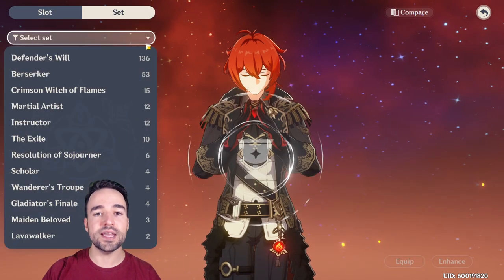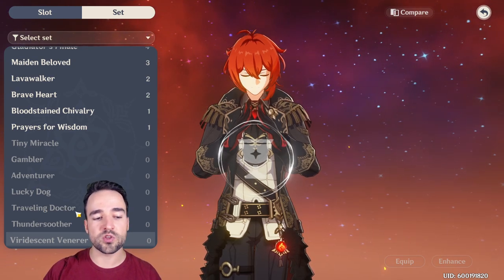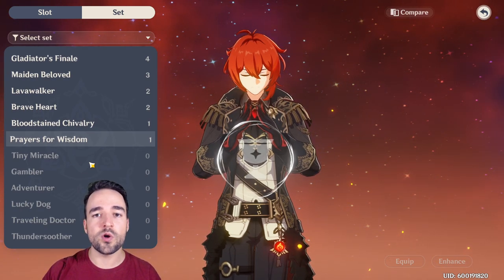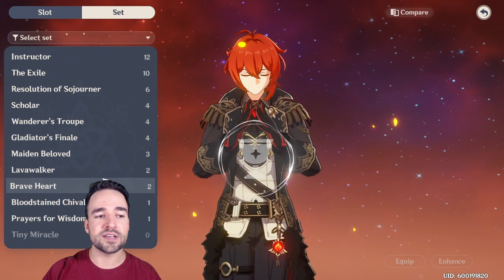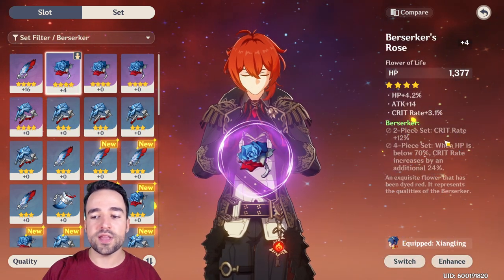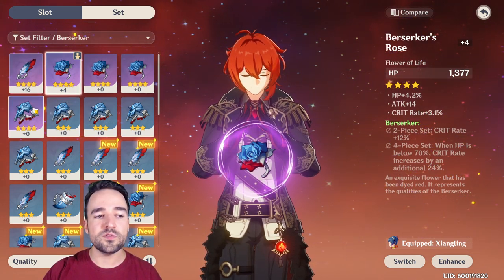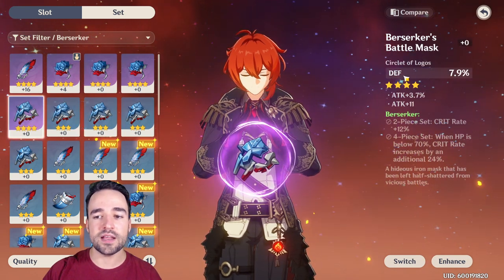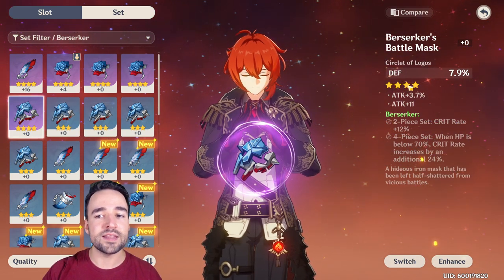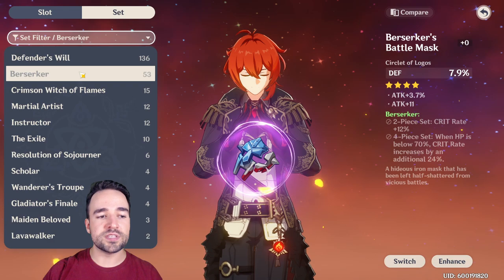Now if we go into set bonuses, there are a lot of sets. In the beginning you'll have Adventurer, Lucky Dog, and Traveling Doctor — which is good for healing — but none of these sets really give huge bonuses, so it's fine if your sets are broken and you don't have a four-piece or two-piece, and instead you have artifacts that give the right attribute. Sets like Berserker give crit rate and more damage when you crit, which is starting to be pretty good, but only if you get the right attributes. For example, a piece with defense doesn't do anything on someone like Diluc — much rather use an item that gives attack.